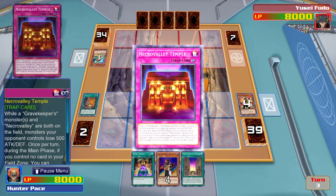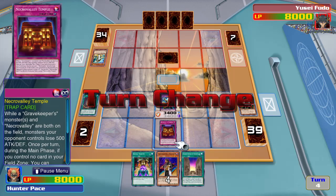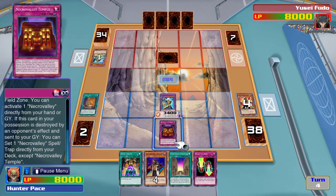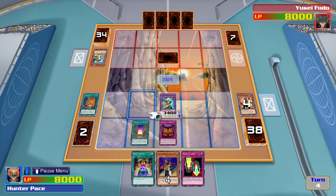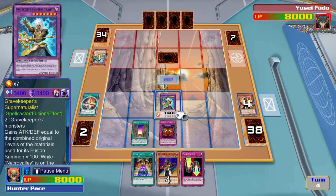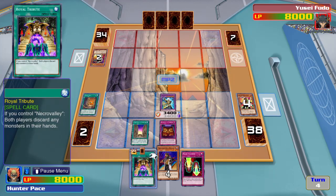I activate my trap, Necro Valley Temple. Thanks to this card, all monsters on my opponent's side of the field lose 500 attack points, while my Necro Valley gives my Grave Keepers 500 extra attack and defense points. Now attack.